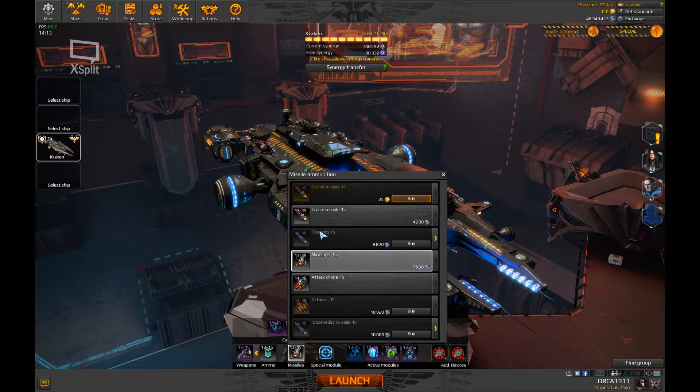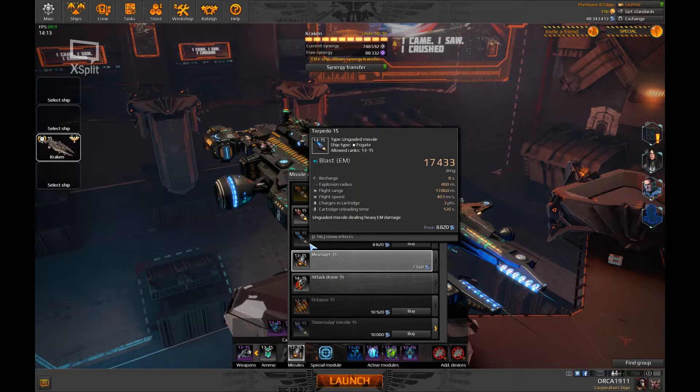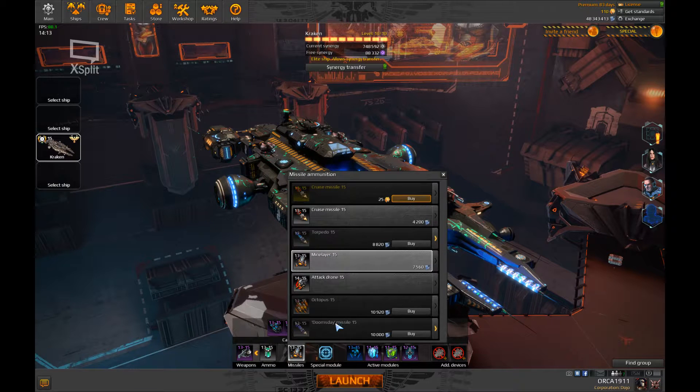For missiles I go for the mine layer or torpedo, sometimes the doomsday, but in most cases it's either torpedo or mine layer. Mine layer works well at mid-range for all ship classes combined — if I miss my target and can't rotate all the way around, I just lay some mines around me as a defensive maneuver. The torpedo is great for sneak attacks against groups of enemies in one place — perfect for AoE damage. If you want to hit one specific target and can't afford to miss, the doomsday is the best choice.